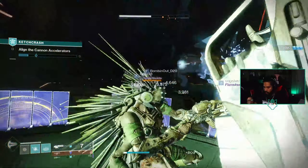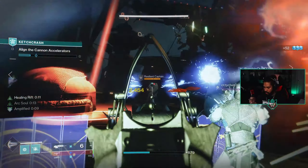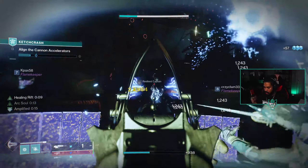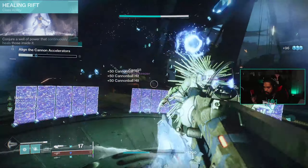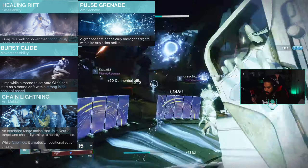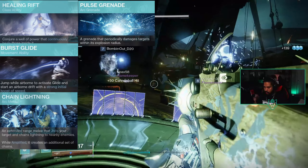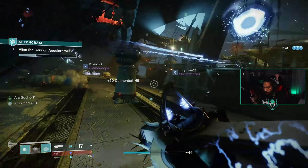Getting into the subclass, we're going to be using Chaos Reach for the super because it does the most damage. We're using healing rift, burst glide, lightning melee, and pulse grenade — though the grenade doesn't really matter because we are going to be consuming it to get an arc buddy.